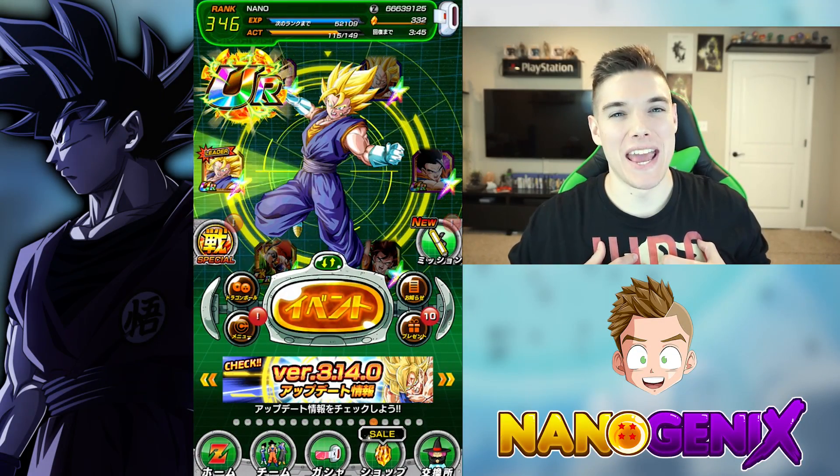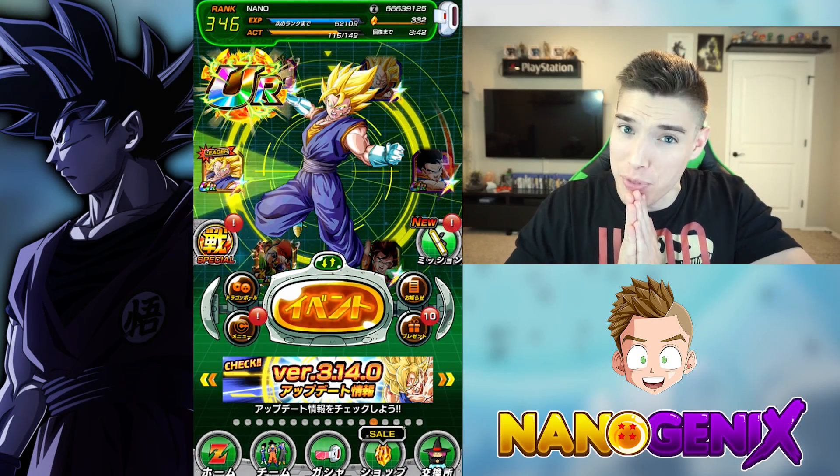What's up guys, name's Tyler aka Nanogenics. Today we're doing something kind of weird. I want to pull LRs today - I'd take literally any of them - but I do not have a Lord Slug. I went pretty deep on the Bardock banner and didn't get a single Slug. I walked away with like three Bardocks and two LR Trunkses - five LRs but not the Slug. Anyway, he's on a double rates banner and we are about to have some insanity.